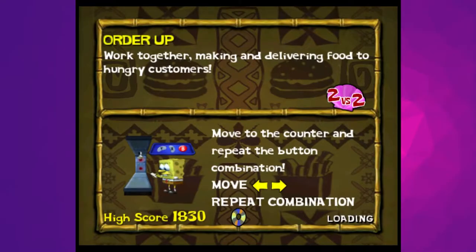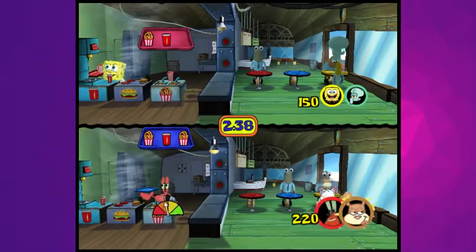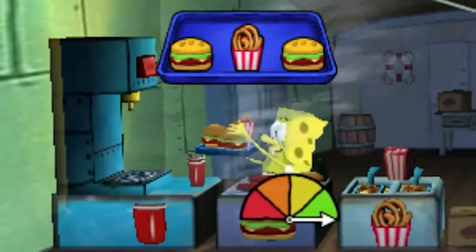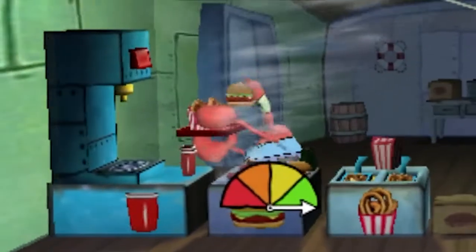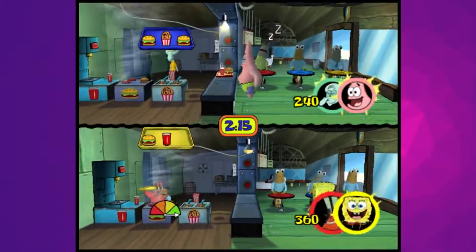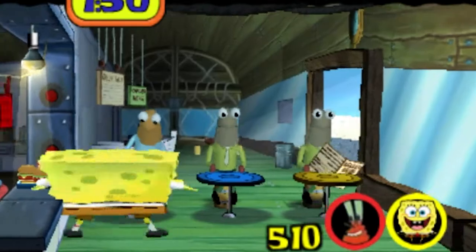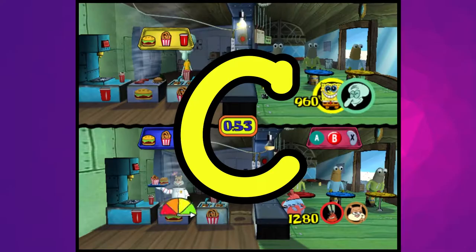Order Up takes the childhood dream of many and makes it a reality — working at the Krusty Krab. Unfortunately, it feels about as disheartening as actually working in fast food. Interacting with the food tables is frustrating since your inputs don't process immediately, while CPUs get an instantaneous response, putting you at a disadvantage because you have flesh. I love the asymmetric design, but the unresponsive controls make the food prep side far worse than the order taking side. Also, my teammate must be eating glue with how often they mess up the orders. C tier — good concept, bad execution.